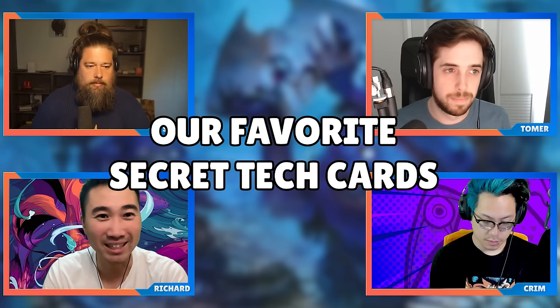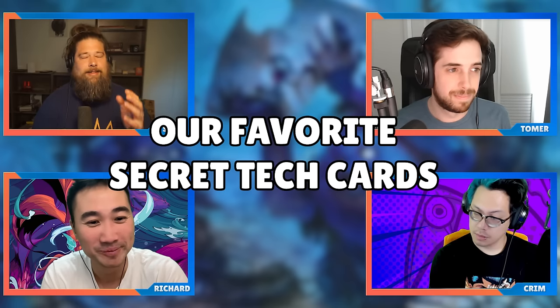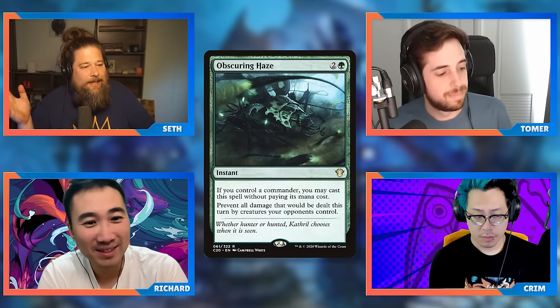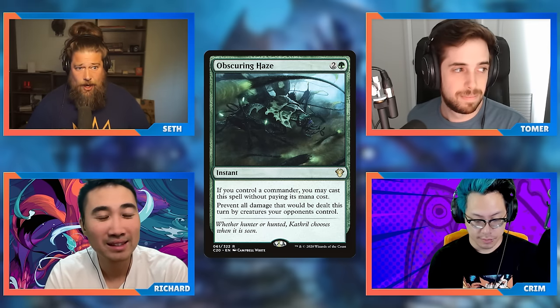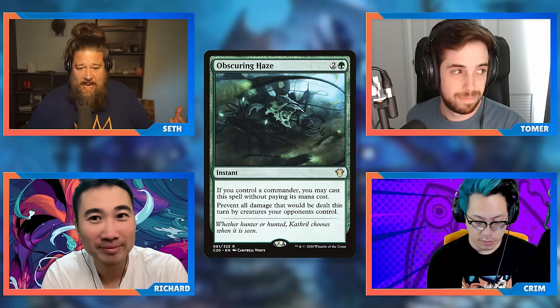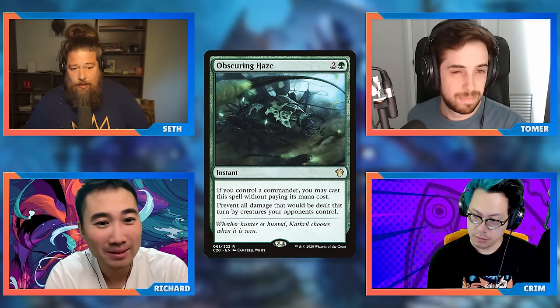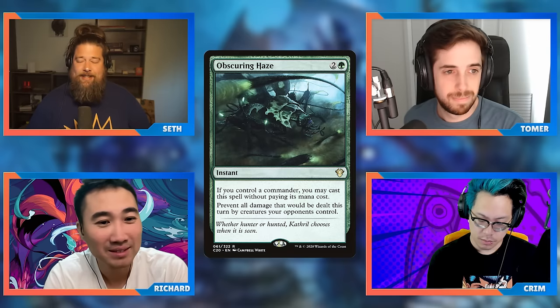Today we have secret tech cards. Seth, hit us off with the first one. This card blows my mind that it doesn't get more respect — that card is Obscuring Haze. It's part of that really busted Commander 2020 cycle. It's the green one that no one knows about. It's a three mana instant you cast for free if you have your commander, and it says prevent all damage that would be dealt this turn by creatures your opponents control. Fogs in general are super secret tech cards in Commander because for a really low price they stop potentially tens or hundreds of damage.